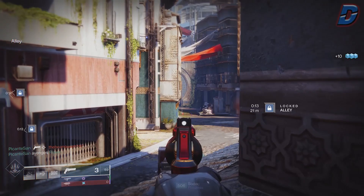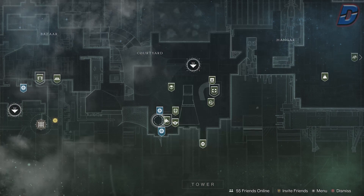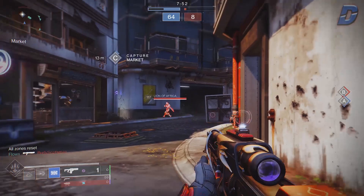The hard cap is capped at 1300 power and you're only able to get power from 1250 to 1300 by doing powerful reward sources. These include the tower powerful challenges, strikes and crucible challenges, and a common fast way to level up to the hard cap is to do Comp, as you're awarded powerful loot after each rank up. When you reach the hard cap at 1300, all powerful loot will be capped at your total gear power level — not at 1300. So if you're 1305 and you get a powerful reward, that will drop at exactly 1305 power.